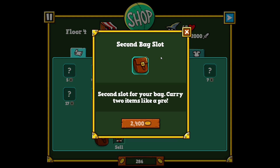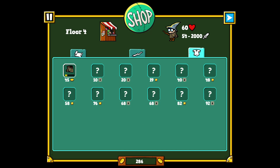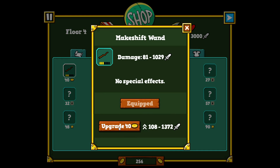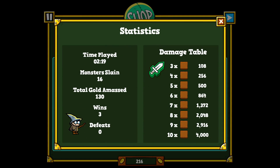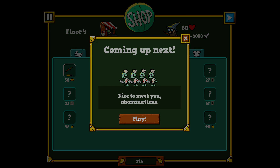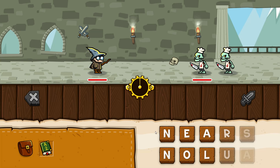Once you finish a level, you can replay it to get stars. The monsters are a bit faster in replays, so it's more of a challenge. You can get stars, more cash, and unlock new stuff. The second bag slot is 2,400 — very expensive. I upgraded my weapon twice, and now I do more damage. I'm trying to save money for higher-grade stuff.